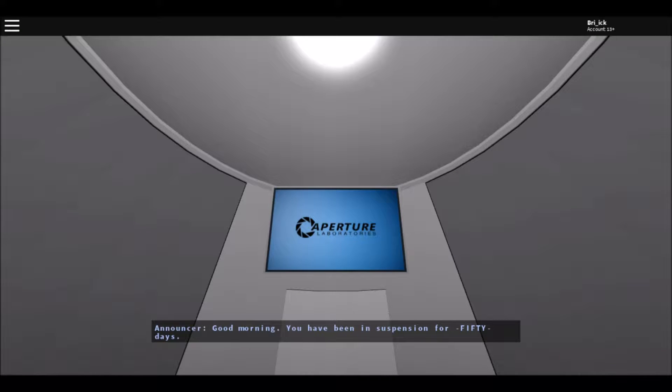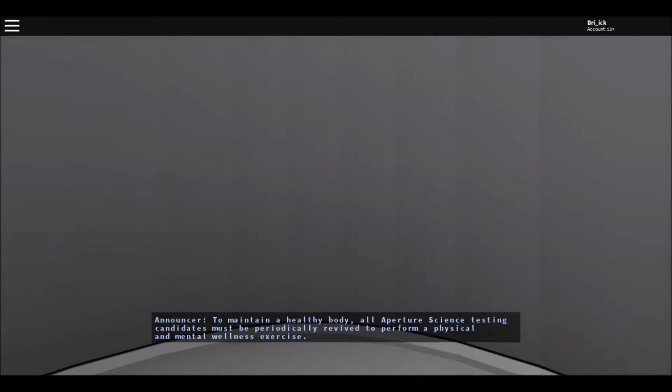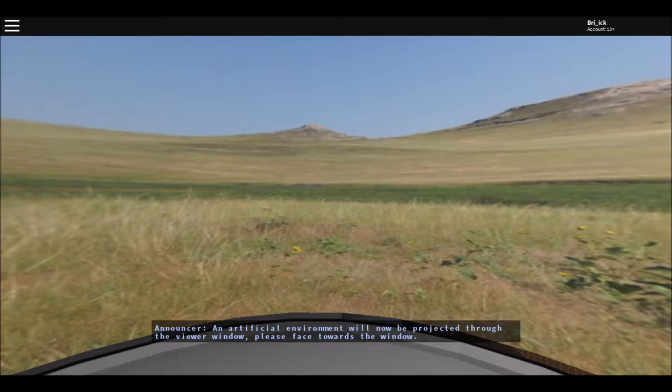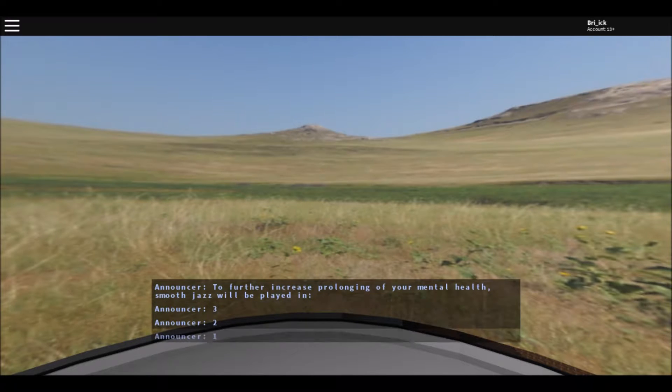Just so you guys know, I've only played the demo and never actually gotten into it fully. The game says: 'To maintain a healthy body, all Aperture Science testing candidates must be periodically revived to perform a physical and mental wellness exercise. An artificial environment will now be projected through the viewer window - please face towards the window.'